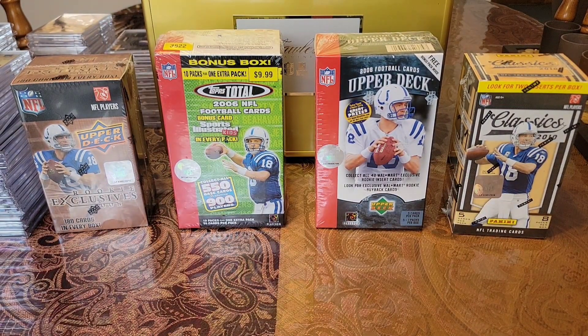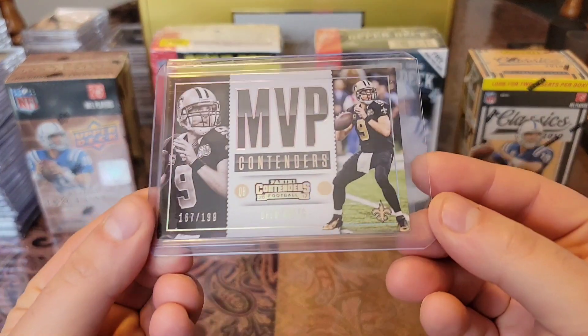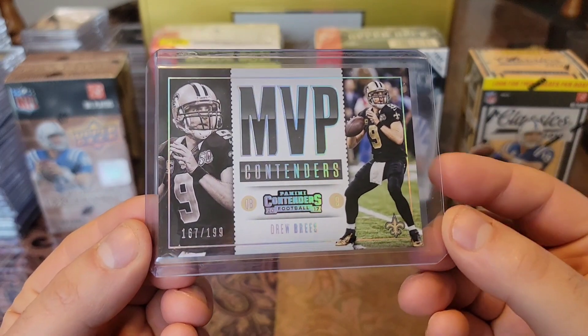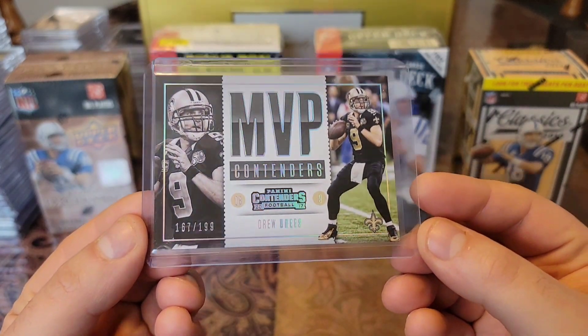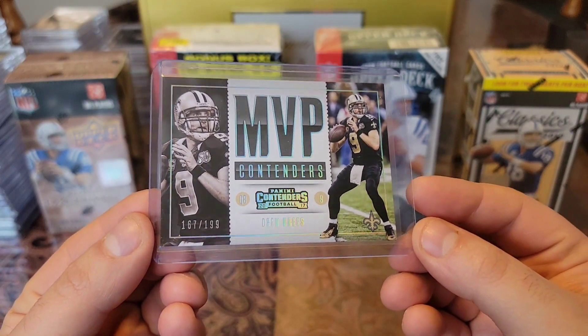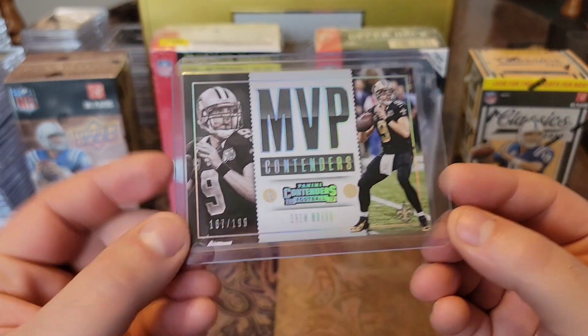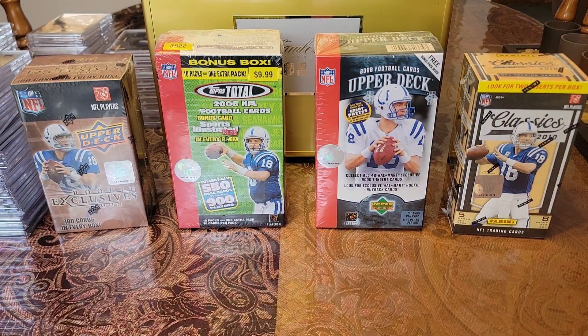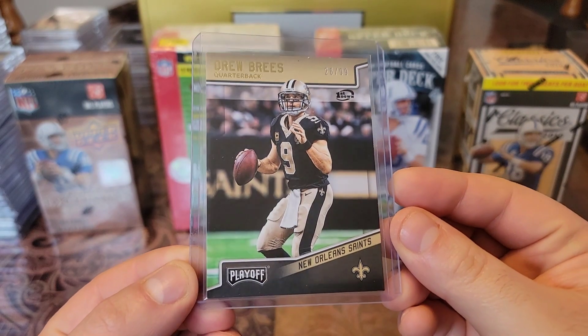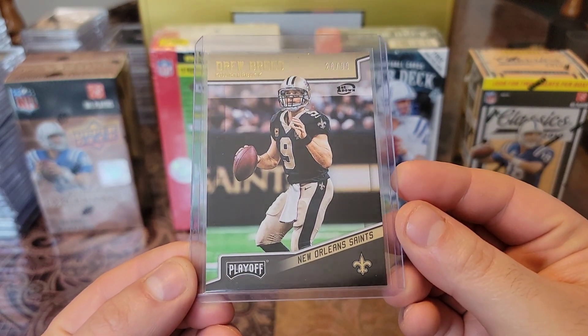Then we have a 2017 Contenders MVP Contenders numbered to 199 — I love how all the lettering and lines glow on this card, it really hits with the clean look. And last but not least, a 2008 Playoff numbered to 99 — First Down, nice and clean.